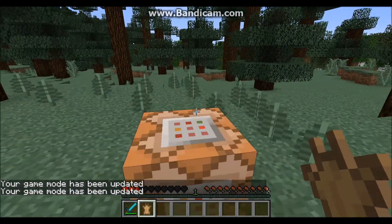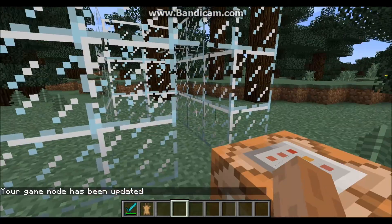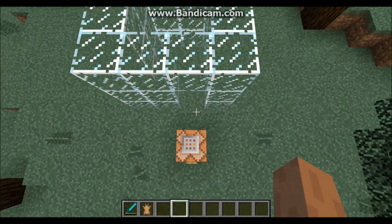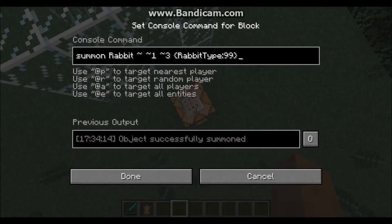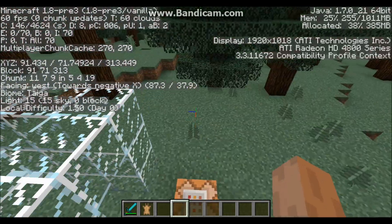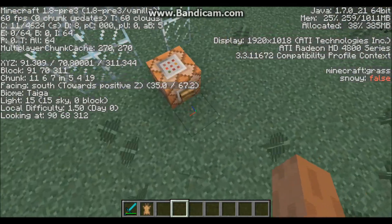You can just copy and paste the command from the description and enter it into your command block. One last thing: if you need to adjust the coordinates, this direction changes X, up and down changes Y, and this direction changes Z. So it can go this way or that way — just figure out what direction you need and only look at the first or third tilde value.